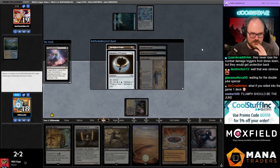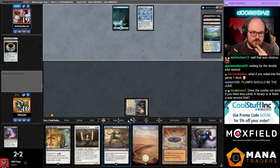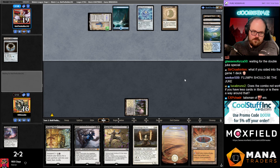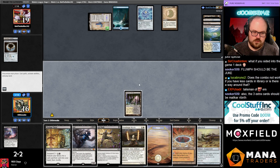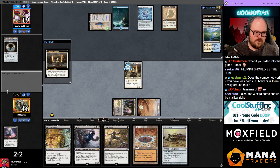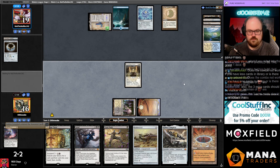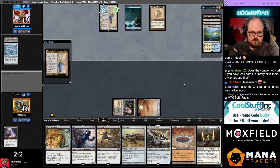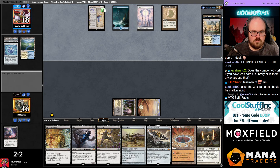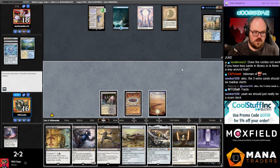So annoying — with this hand it's like the one card my hand couldn't beat. I'm not gonna Grief there's no point in taking the Springleaf Drum. Does the combo not work if you have fewer cards in library? The way around that is a second copy of Bowmaster. They're gonna bounce the Kaldra, then I could slam Batterskull — or maybe I lead with Batterskull. We do have Grief and Solitude — they're bouncing the Stoneforge, I'm kind of okay with that.